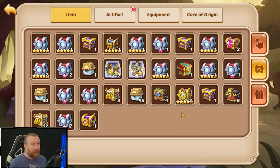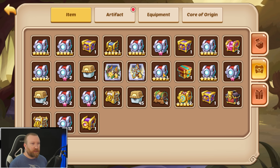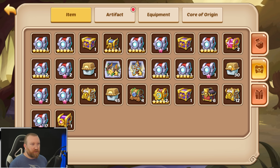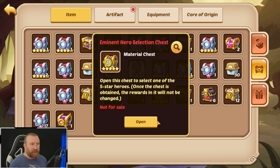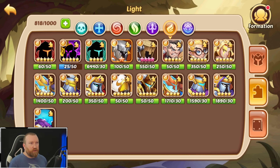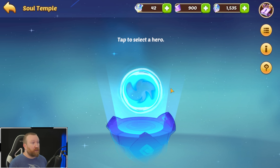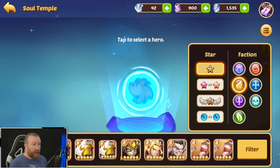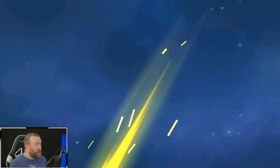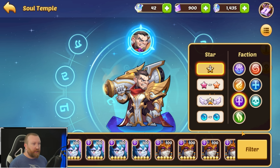We definitely need more Aspen copies. Wait — I saw a chest — a Vulcan copy! Do we have any more of those special chests? Just five stars mainly. Let's keep going — we'll do one Vulcan copy first, then go back to the Aspen copies. Maybe our luck culminates with this Vulcan — that would be amazing.